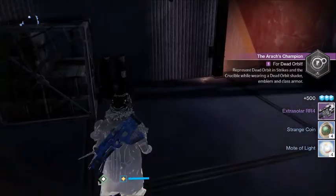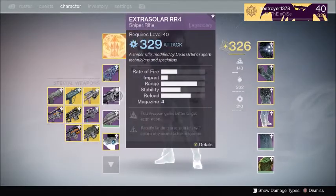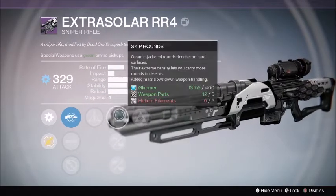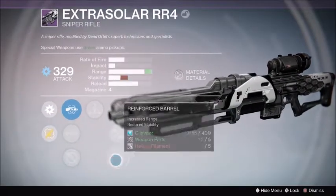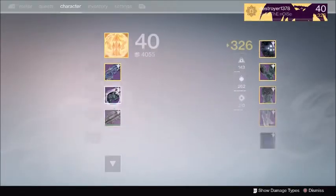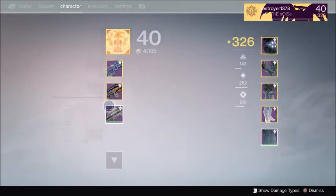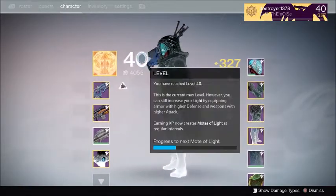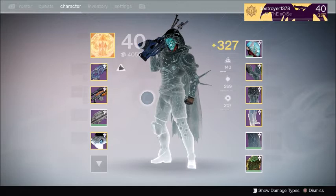I got a sniper — actually I kind of need a secondary. It's a 320... let's see, it's a low impact sniper but actually a pretty good roll. I love Hidden Hand, Skip Rounds, Triple Tap is great in PvE. That scope looks really weird but I'm probably going to infuse that into my LDR since it's definitely my favorite sniper. Let's swap them out — boom, now that's a higher light level. Got all my highest gear on and I'm one light level up just from doing that one faction package.